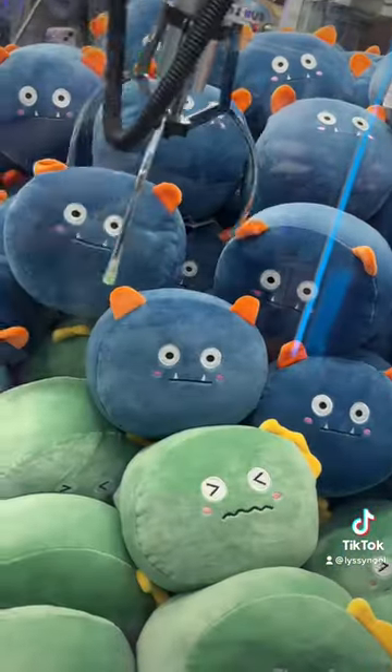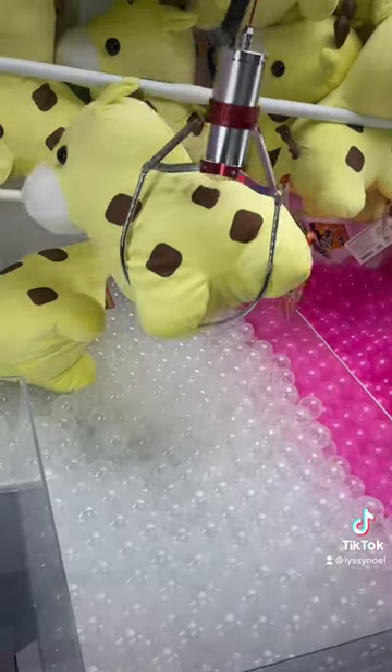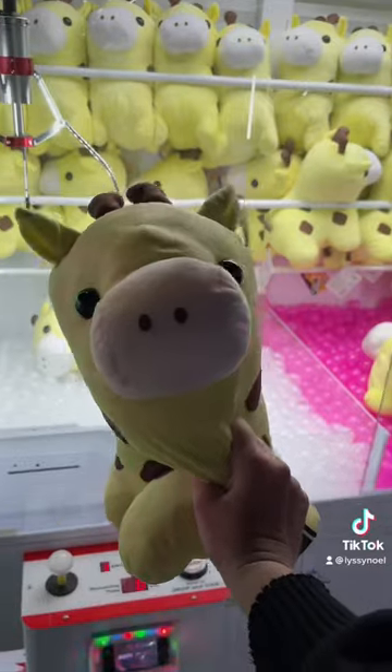If you ever come across a tower of plushies like this, you can use the claw machine just to knock them in and win the prizes. Also, take note that the lighter the plushie, the easier it is going to be to win.